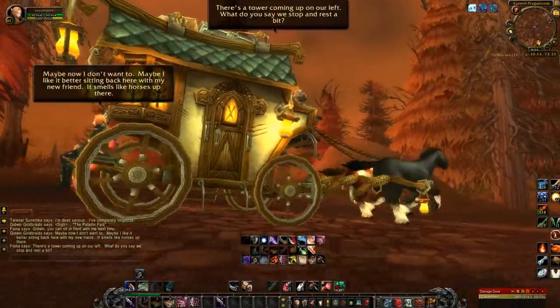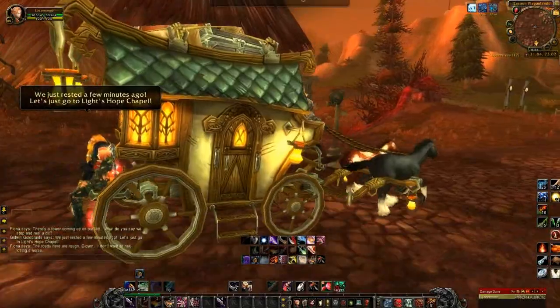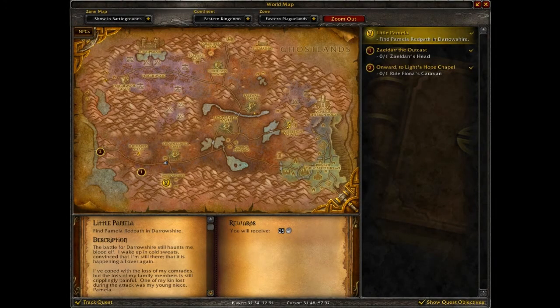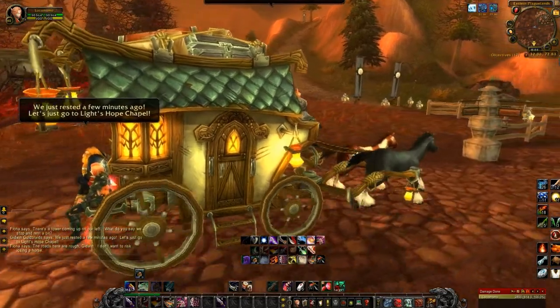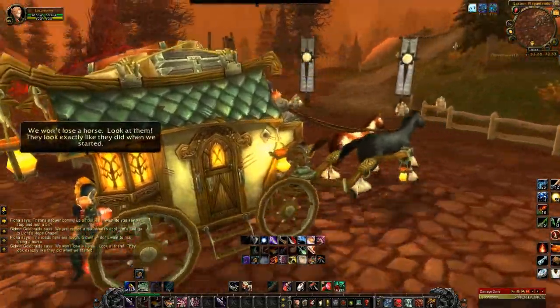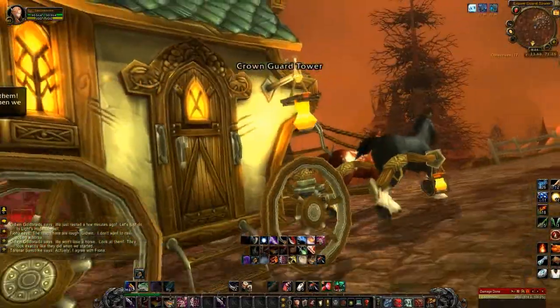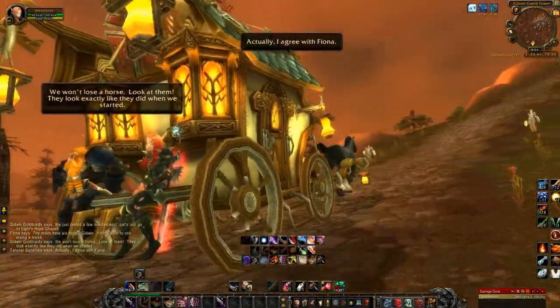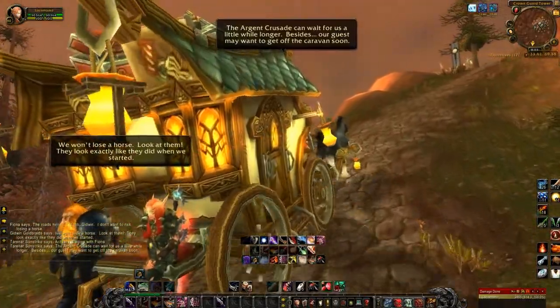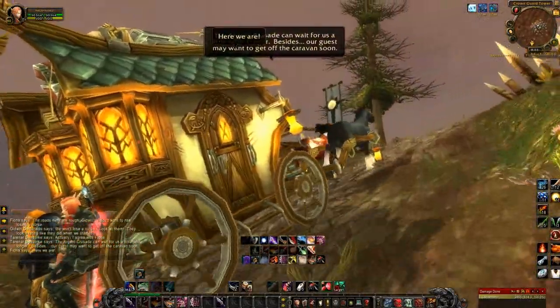Okay, so we're coming up on a tower — it looks like we may be nearing the end here. Run, horsies, run! Crown Guard Tower. It looks like we're not going all the way to Light's Hope Chapel — we are stopping off here.